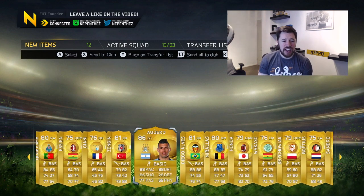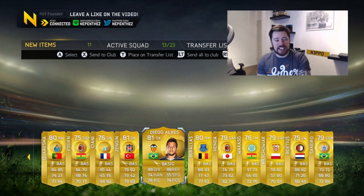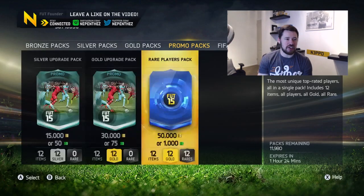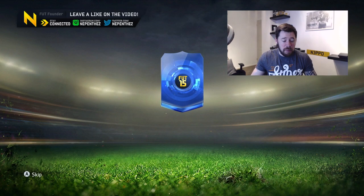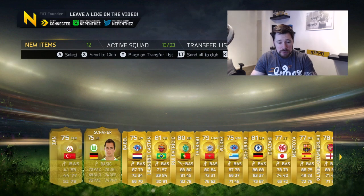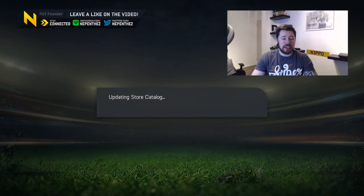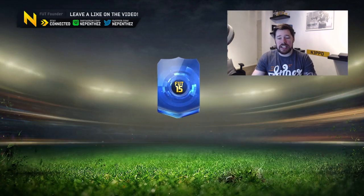Aguero is as blue as it comes - Man City, Argentina. Sergio Aguero - that's a nice card, goes for a couple of hundred thousand coins still. The good players just keep stacking up on these 50k packs. I'm so happy that people don't come onto the 360 to open these packs because it allows me to have free reign and open as many as I physically can. There's still 12,000 left, we've been going for 35 minutes.